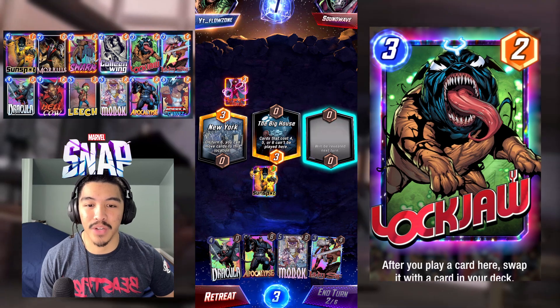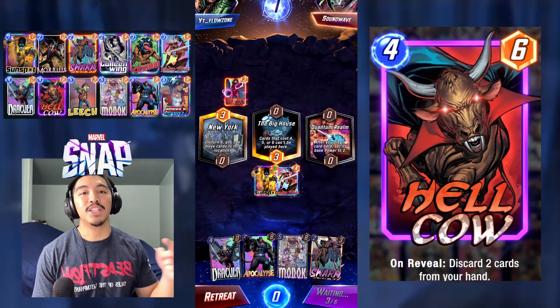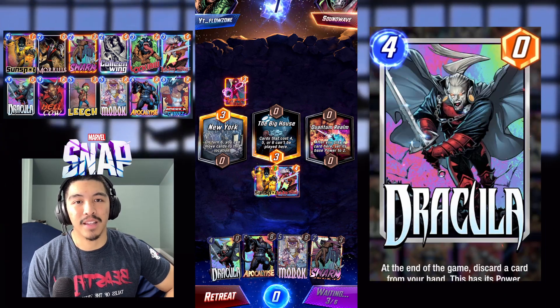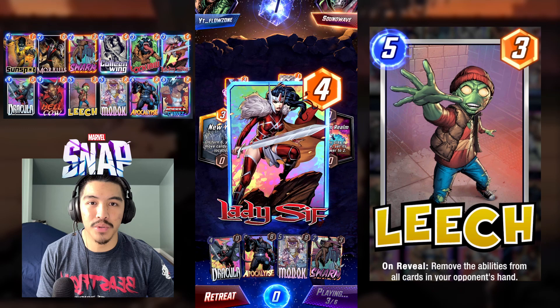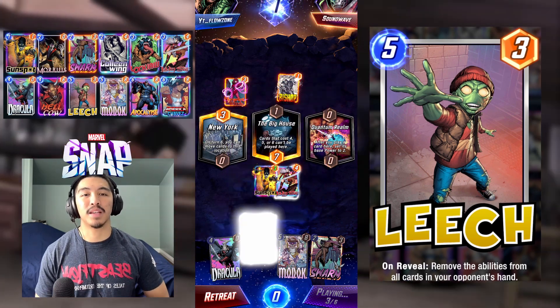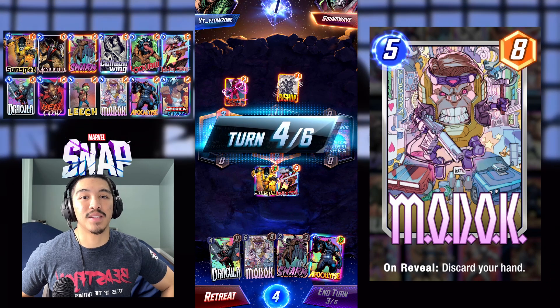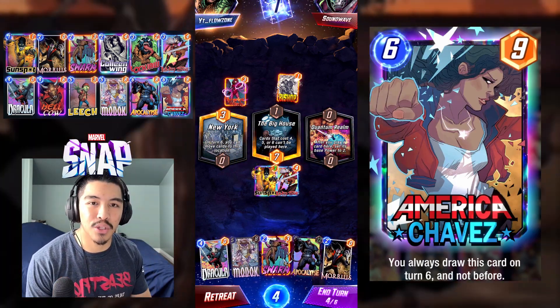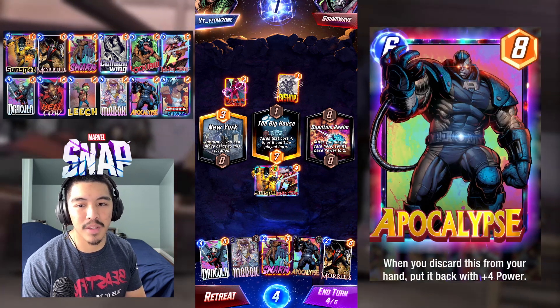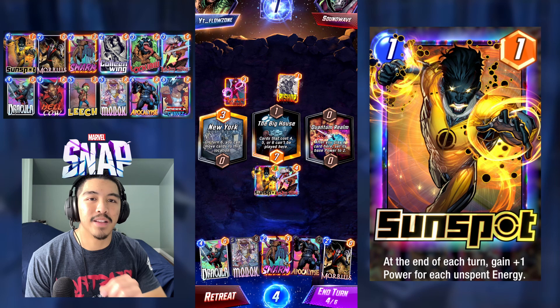What makes this version spicy is the inclusion of big homie Leech. Since he isn't that prevalent in the meta at the moment because of the decreased usage of Thanos, he is the biggest 'FU' card you can play, especially inside a discard archetype. The biggest downside to playing him on turn 5 is that you lose tempo trying to stack your Morbius and set up the perfect Dracula.